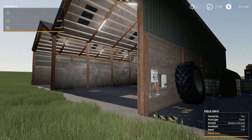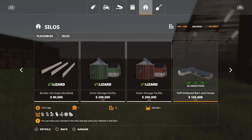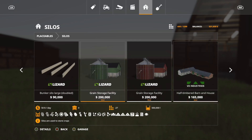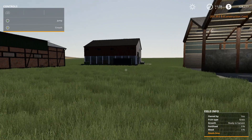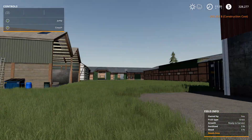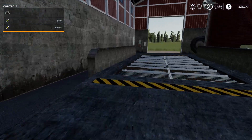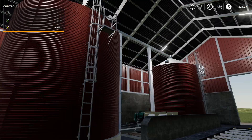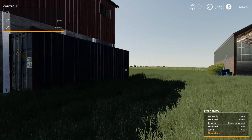Also from Lancy Boy is the Grain Storage Facility — holds up to 500,000 liters of pretty much anything, 27 slots, available in green or red. The red one looks great and could match with the silage shed. Lights turn on and everything lights up — really nice model.